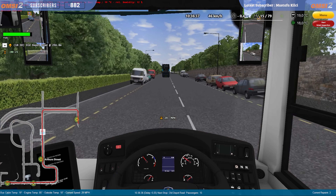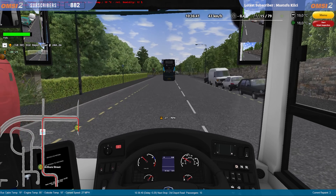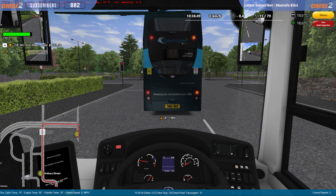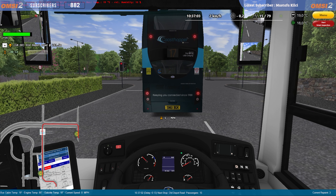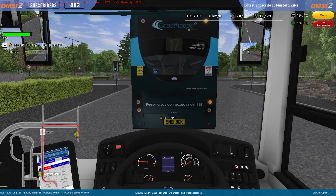The advantage of the Stream Deck over a normal button box with physical buttons is that these are LCD display buttons. You can have as many pages as you want — with the 15-key version, that can turn out to be 100-plus buttons effectively. We use it for OBS and streaming, but it doubles up as a button box too. You can set different pages up for the streaming side and multiple pages for each different game.